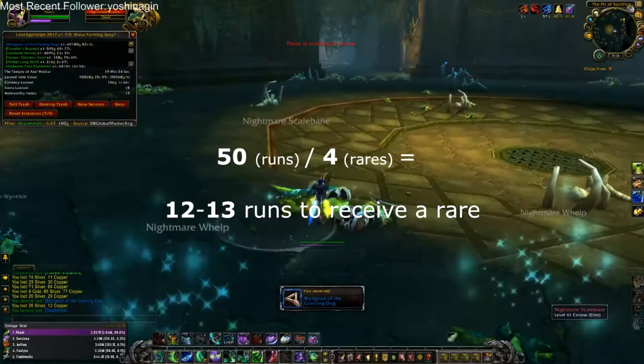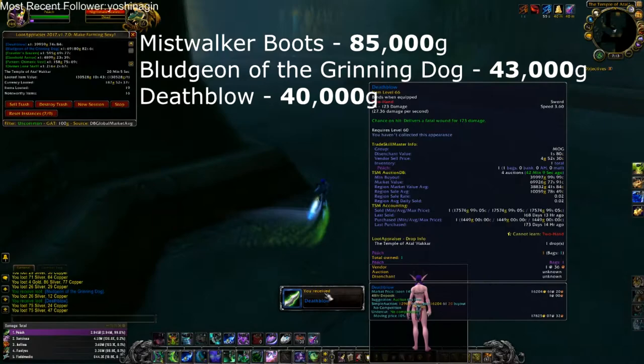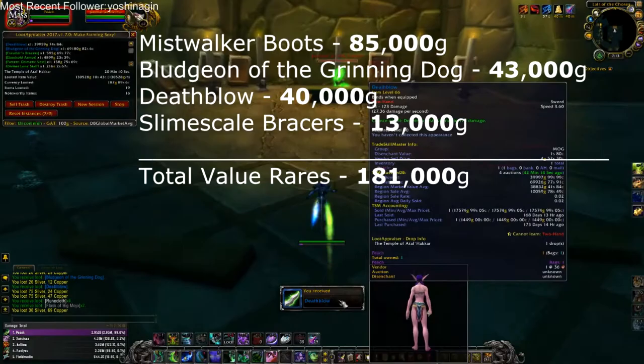In my 50 runs, I found 4 rares, which means I was getting a rare every 12-13 runs. The rares that I got are Mistwalker Boots, worth 85,000 gold on my server; Bludgeon of the Grinning Dog, worth 43,000 gold; Death Blow, worth 40,000 gold; and Slime Scale Bracers, worth 13,000 gold.